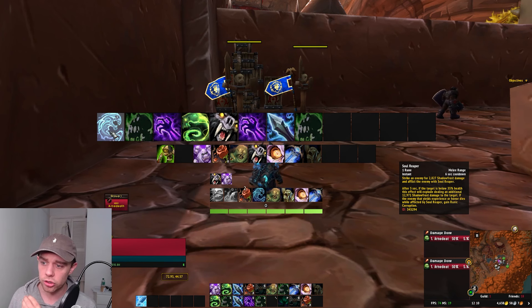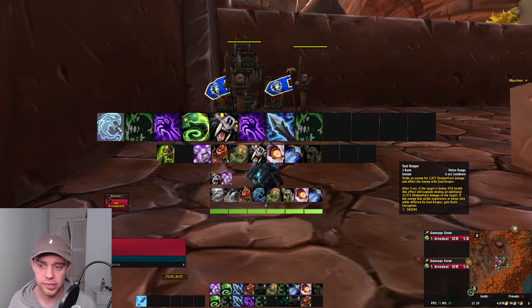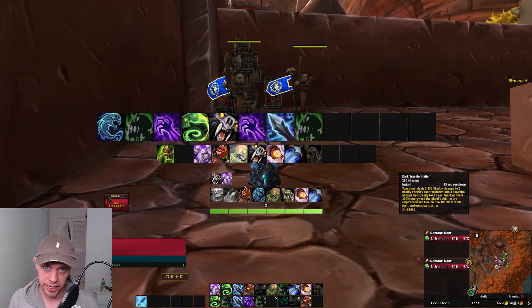Starting from left to right, we've got Soul Reaper — it costs one rune. We have six little green icons representing our six unholy runes. We also have Runic Power, which some abilities generate and some spend. Soul Reaper is on a six-second cooldown: strike an enemy for Shadow Frost damage and afflict them with Soul Reaper. After five seconds, if the target is below 35% health, this effect explodes dealing additional damage. Then we have Death Coil — our main Runic Power spender — which fires a blast of unholy energy and also increases the duration of Dark Transformation.